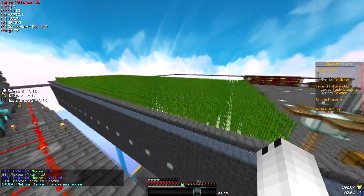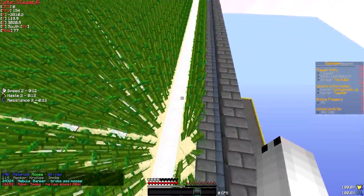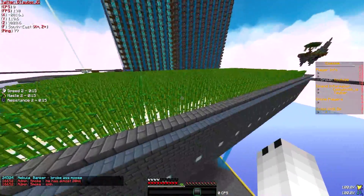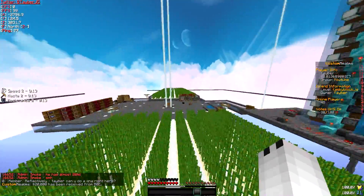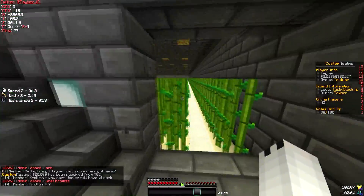So starting off first, I'll just do the farms. This is the basic sugarcane farm. Water is under the carpet and it's pretty simple. Not much, but we have three layers of these — one there, one here, and one down here.